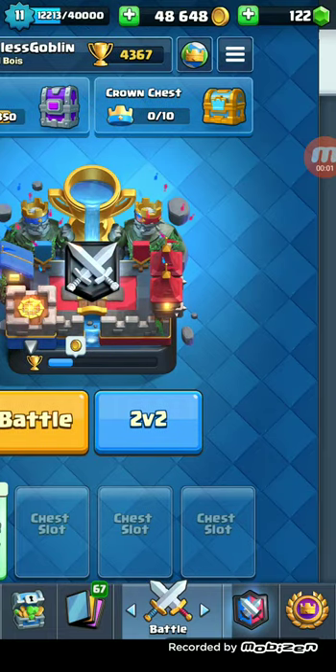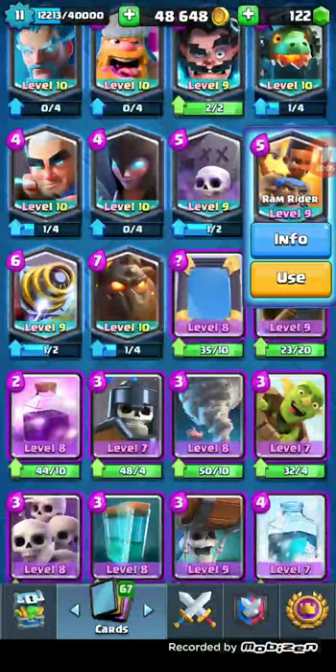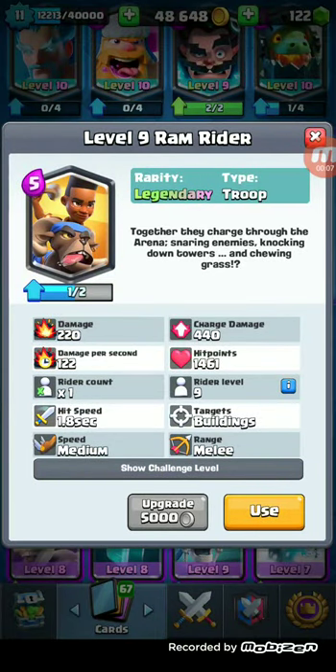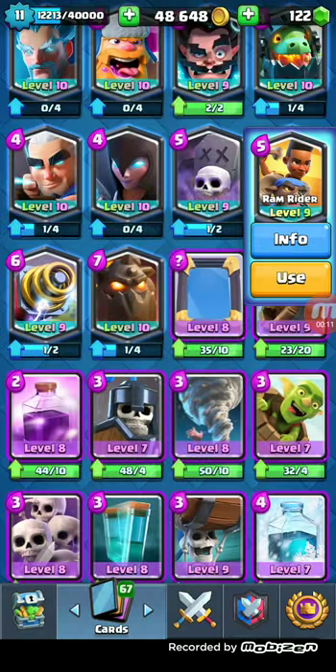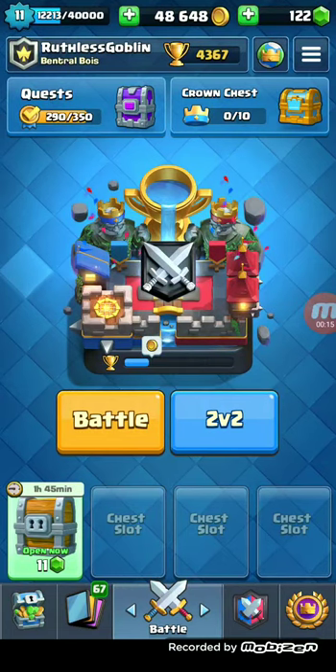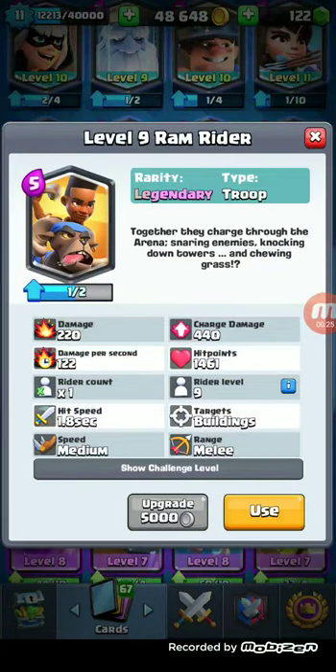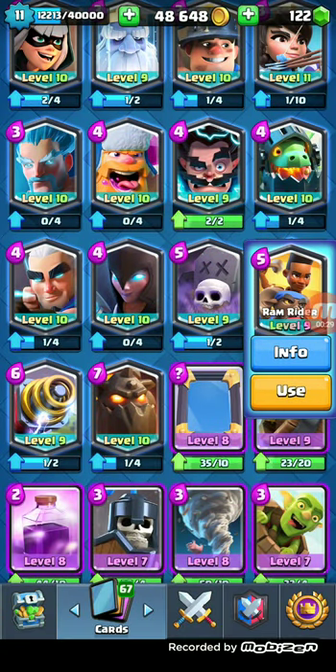Guys, welcome back to another Clash Royale video. In this video I just want to show you that you can get another card skin for Ram Rider. All you gotta do — I'm not gonna do it because I've already done it — but go to the Play Store, uninstall it, and then reinstall it. It says 'updating' and then you get this pretty dope skin. We'll see you later.